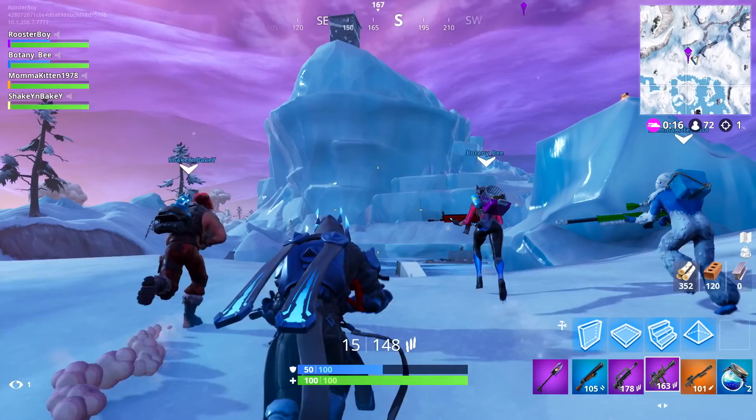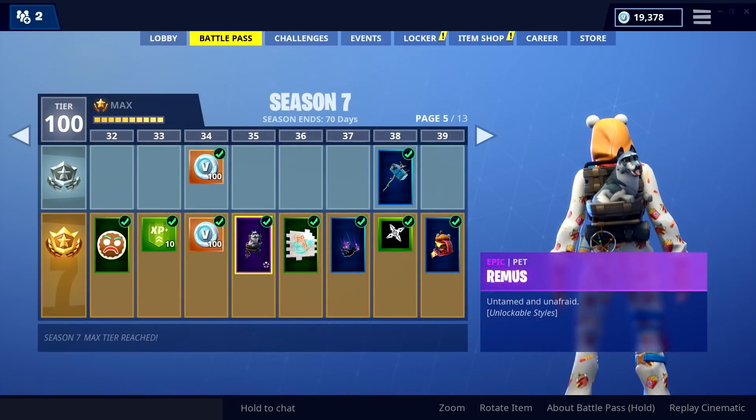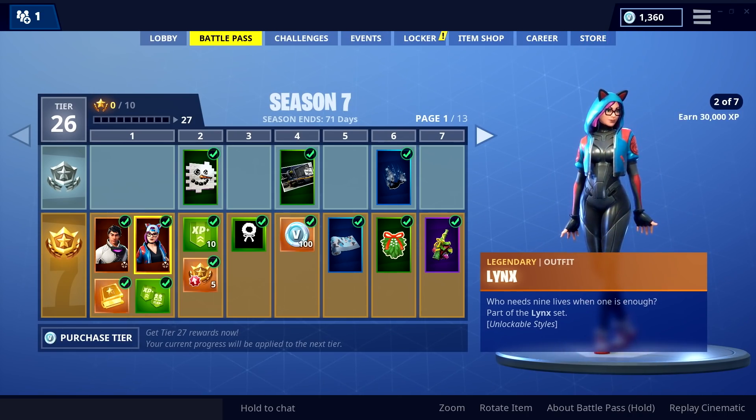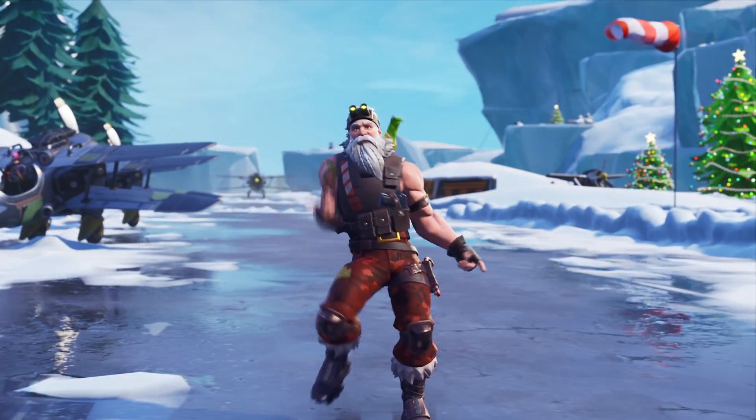It's a new season, and that means a brand new Battle Pass. The Season 7 Battle Pass features over 100 unique cosmetics to earn as you level it up. When you first buy the Pass, you'll instantly unlock brand new progressive outfits, Zenith and Lynx. Plus, if you opt in for the Battle Bundle, you'll get Sergeant Winter too.